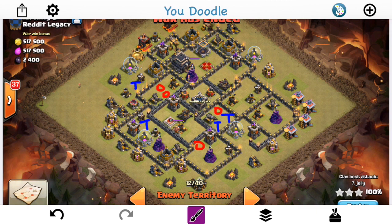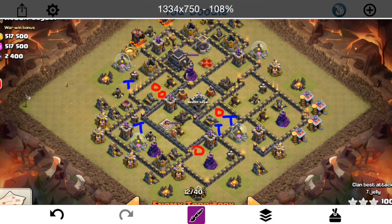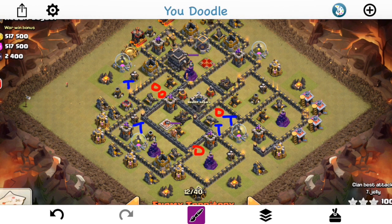We're talking about a base from the last arranged war against Reddit Legacy, number 12. This base held up against two attacks before it was finally three-starred by the third attacker. We'll take a look at how it's set up and why, and how that impacts the attack. The first attacker used an air attack, so we'll take a look at it from the air perspective first, then talk about how it's set up for ground a little bit later.